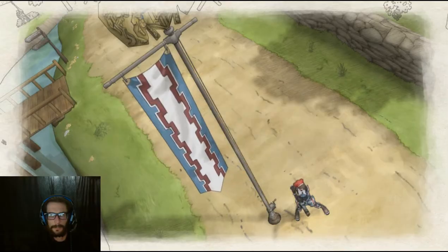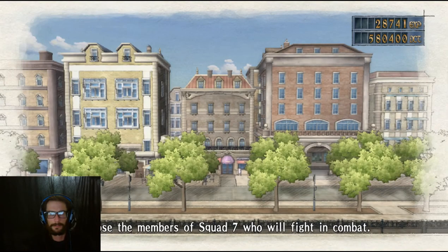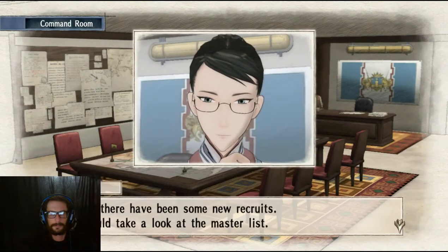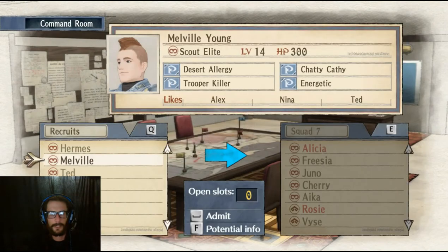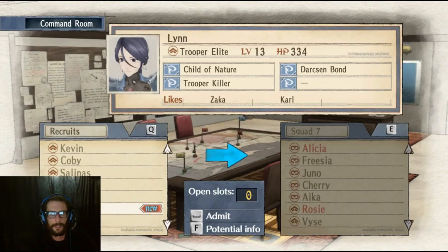After finishing the mission, check out your command room and you will see that Lin has now joined your squadron. And that's how you unlock Lin.